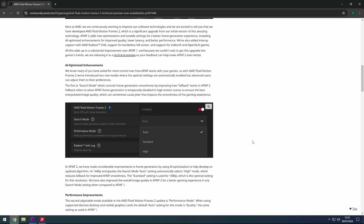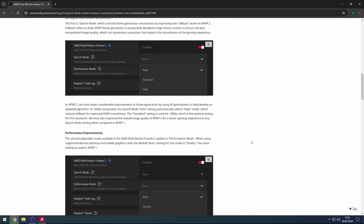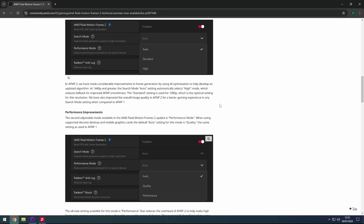It's essentially frame generation across the board — you don't have to have it implemented in a game. If a game doesn't have FSR frame gen, you could just enable this instead. Of course, while it should work with most titles, you still need a compatible 6000 or 7000 series GPU, or a CPU with integrated graphics like the 8700G and Radeon 780M.